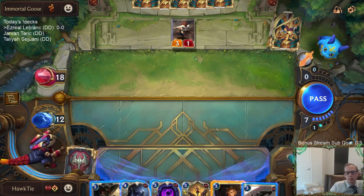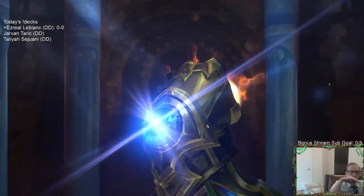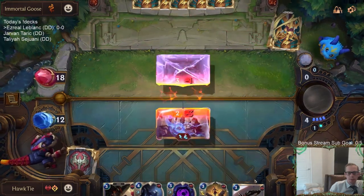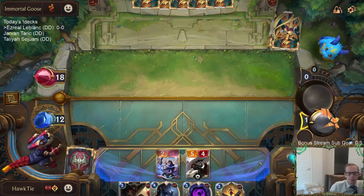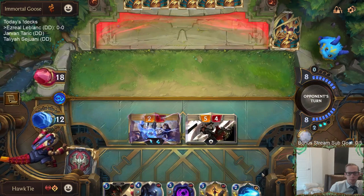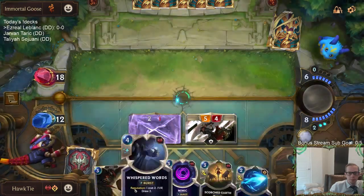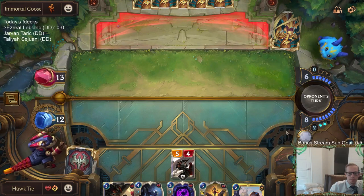How do I want to deal with this thing? I kind of want to just take three and go to nine and hold my Sentry. Maybe I just block with Ezreal. I could have prevented that. Oh well, it'd die anyway. I'm just gonna block. Lame.